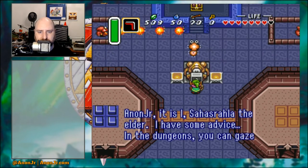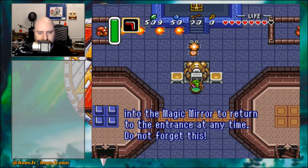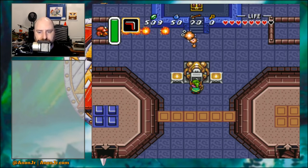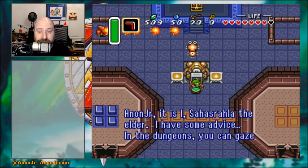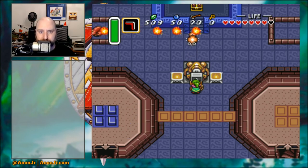A telepathic tile reads: in the dungeons you can gaze into the magic mirror to return to the entrance at any time — do not forget this. That is a good note. Now that we have the magic mirror, in addition to being a way to warp back to the light world from the dark world, it is a tool that will let us skip back to the top of the dungeon whenever we need. There are a couple of dungeons where that comes in real handy.